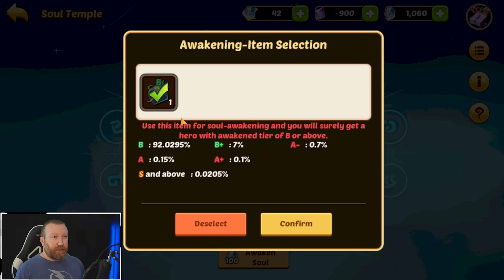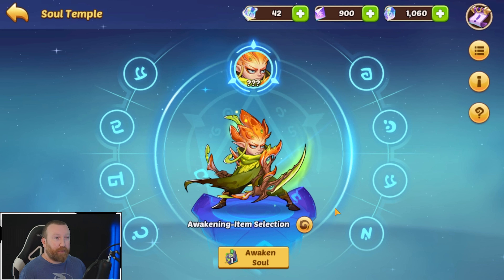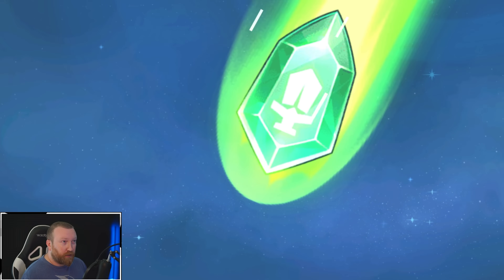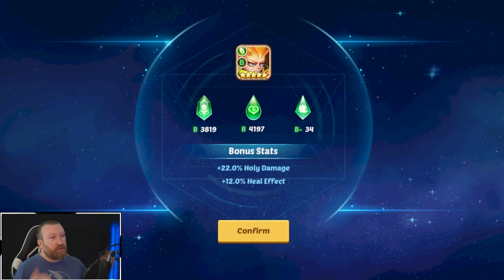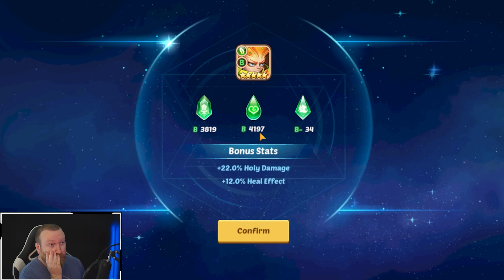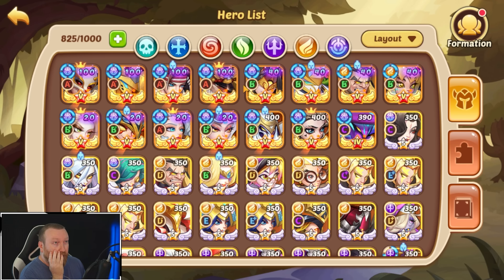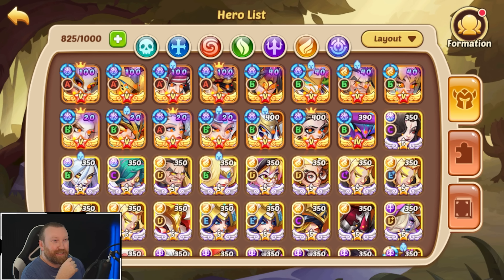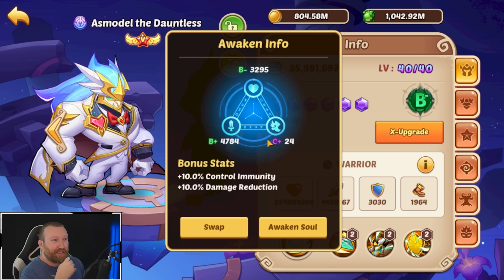There's a 7% chance of getting a B-plus copy on Gster, and about a 1% chance of getting an A-minus or higher — maybe we make our dreams come true. We need a good copy for him anyway so I don't feel bad about burning this. It's all green — that's a really, really bad roll. That should almost be a B-minus copy but it's like the worst roll possible.